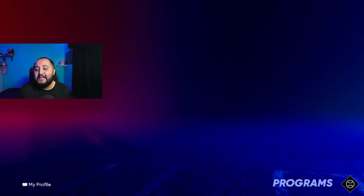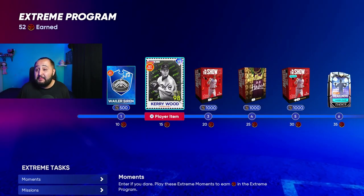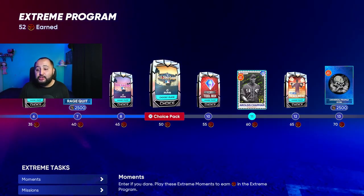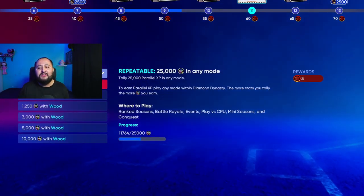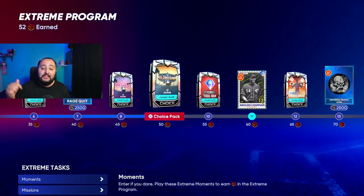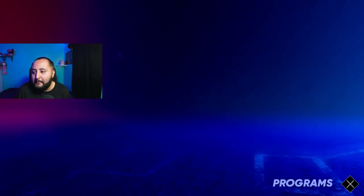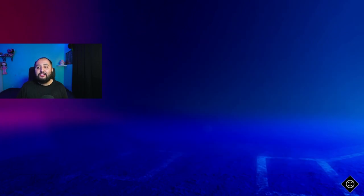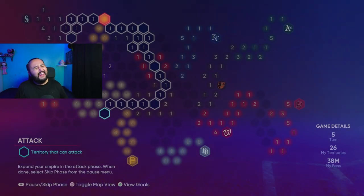Before we get into it, comment down right now how many points you guys are at in the Extreme program. Your boy is at 52 points — we got the Showdown, we got the Conquest, and we got one mission done. The Extreme program is very very difficult but very very fun. Let me know down in the comments how many points you guys are at.